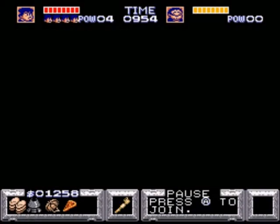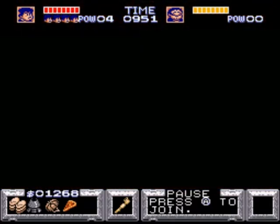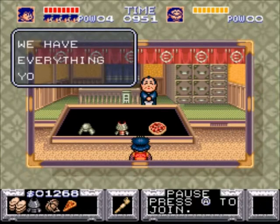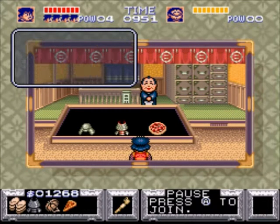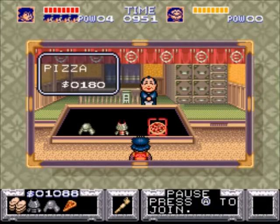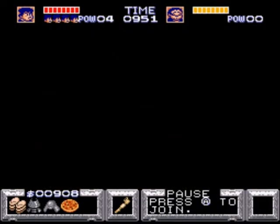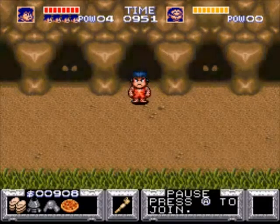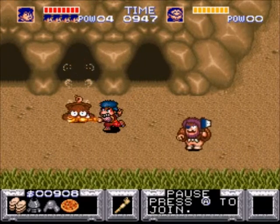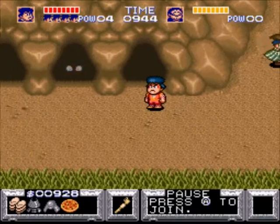Let me finally explain what scrolls are. So judo — basically you go see that guy and for $400 or $800 he teaches you a judo technique. When you complete the training, which it does automatically — you just have to pay for it — it gives you the technique. But in order to use it, you need 10 scrolls. Some examples are: ride a tiger, fly like Superman, or kill everything on the screen.